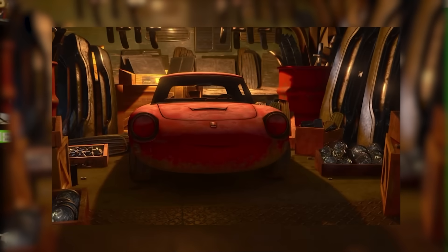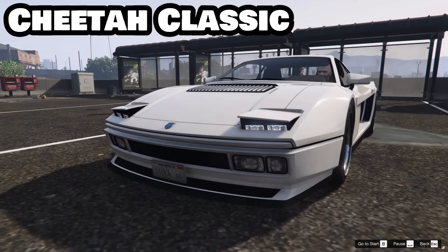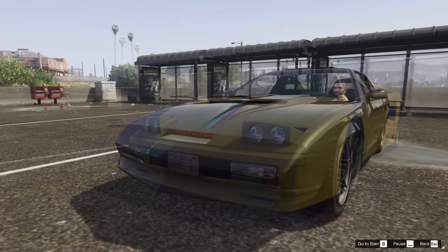Hideaway or pop-up headlights add a special flair to any vehicle. However, in GTA 5 only 12 vehicles have pop-up headlights. They include the Ardent, FUTO GTX, Cheetah Classic, Gauntlet Classic Custom, the Infernus Classic, and the Ruiner 2000.